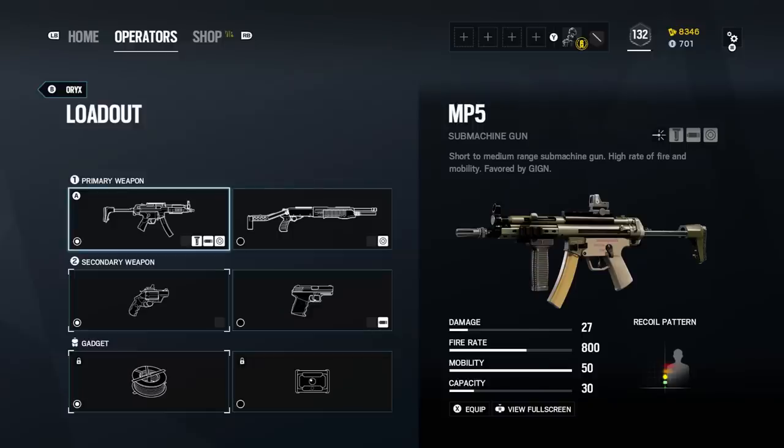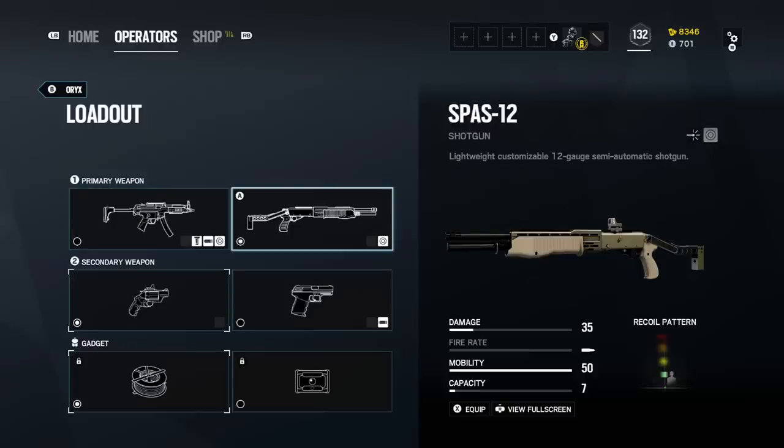His primary SMG is the MP5. Though this is the same one that Doc and Rook have, it's limited by having no ACOG option for Oryx. It's still every bit as solid, though, with 27 damage and a 30-round magazine. His shotgun option is Valkyrie's SPAS-12. At 35 damage and a 7-round capacity, it's an acceptable shotgun, though it has a tighter cone of fire than other shotguns and does less environmental damage compared to some others in the same category.